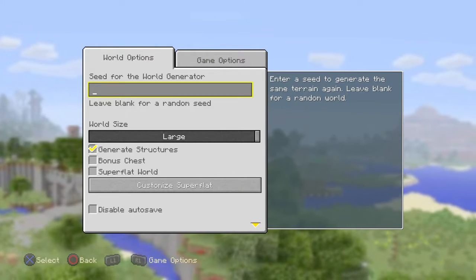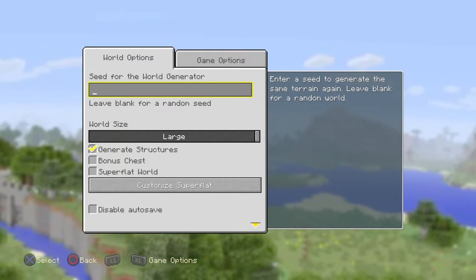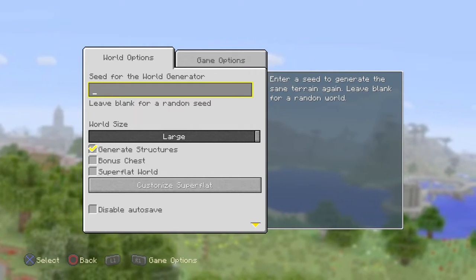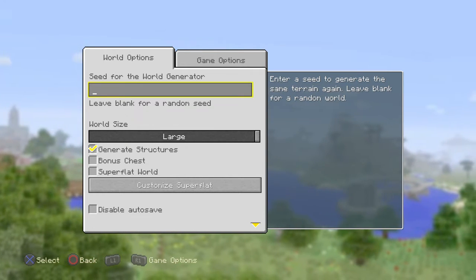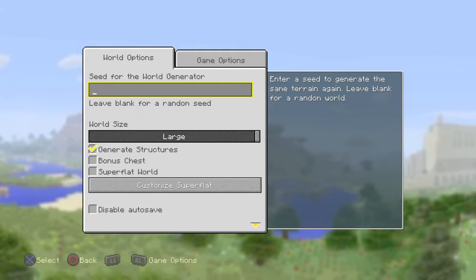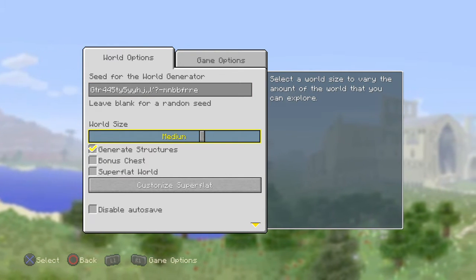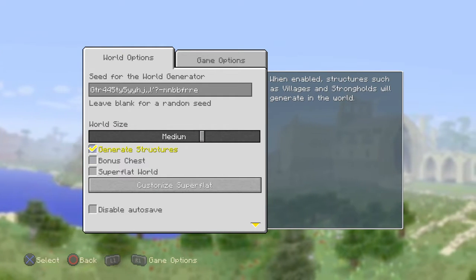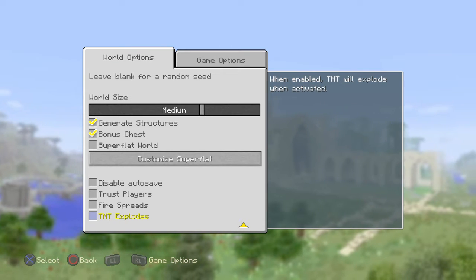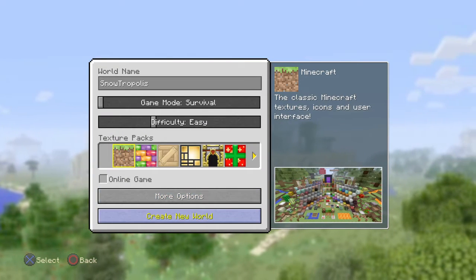No texture packs for this. I don't want it to be an online game so random people join me. For the world seed, I really don't have one — let's do something random. Bear with me guys, I'm still getting used to the PS4 controller. We'll do a medium world this time because if we do a large world I will probably get lost 24/7. Generate structures, definitely — super flat world, nope. Leave trust players on, no host privileges. That should be it, let's create this world.